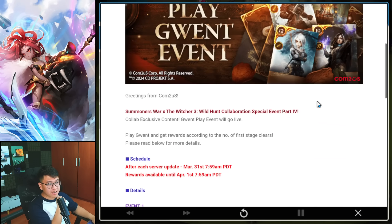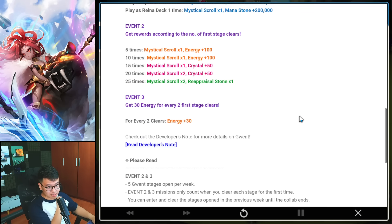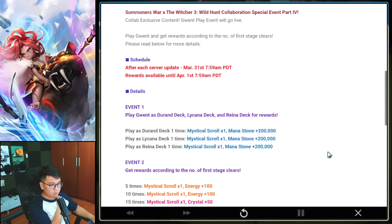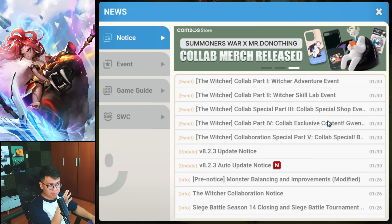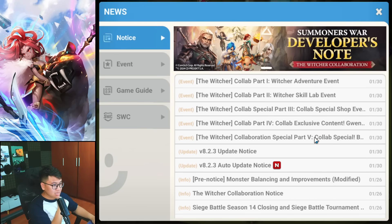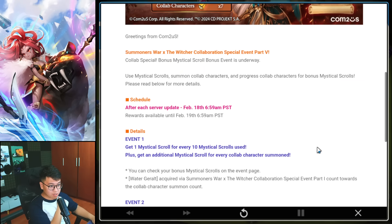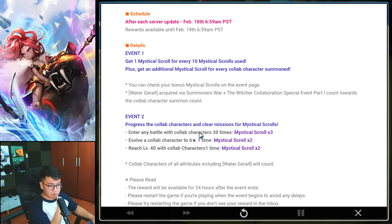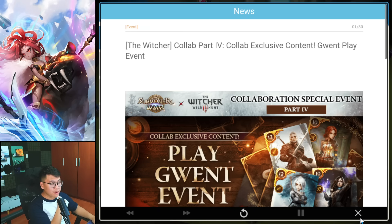Part 4: play the card game — Quen Gwent or however you read it — and you get more scrolls, which is pretty amazing. Part 5: you get bonus Mystical Scrolls when you summon, and more scrolls for doing other things as well. So it's just more scrolls for summoning. That's pretty much it — a very amazing event with so many free items. If you're starting Summoners War right now, this is an amazing time to jump in, with a balance patch coming as well.